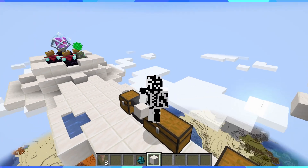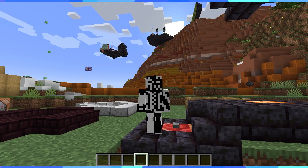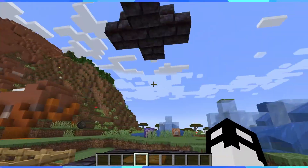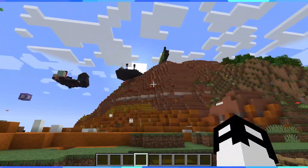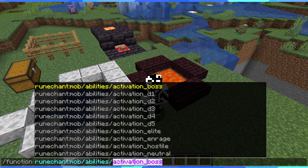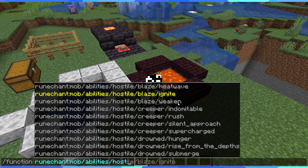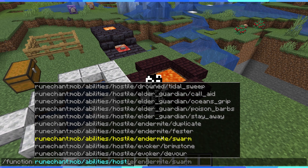We can hop over to the main world and proof-check it all to make sure it's functional. Here we are in the main testing world, which has a huge amount of lightning going off everywhere — not sure why. Basically all we have to do is type in the function for mob abilities — hostile — and go through and count to make sure they're all here. Places for abilities, creepers, drowners, rates, elder guardian — good so far.